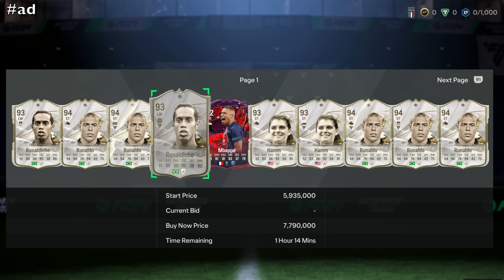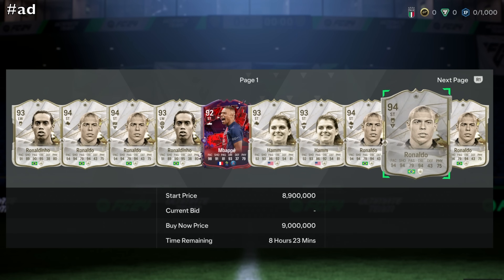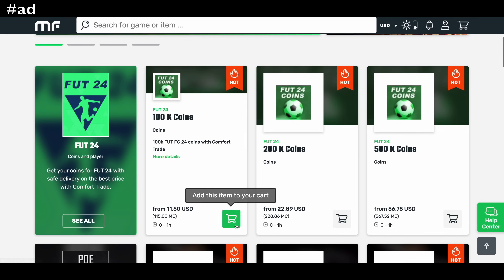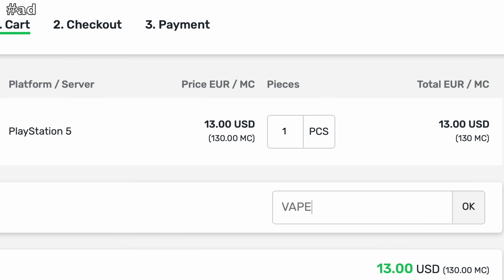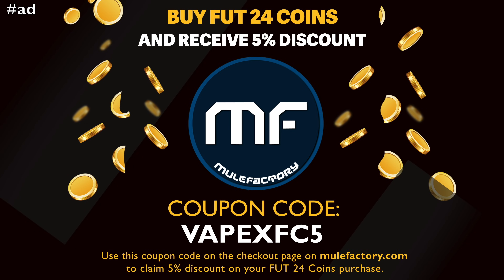If you want to use the best players and dominate, you're going to need a lot of coins. Check out today's sponsor mulefactory.com, who offer FIFA coins with comfort trade. Use my link in the description and my code vapexfc5 for 5% off.